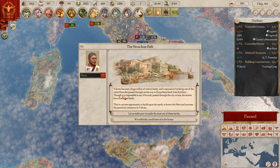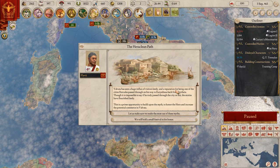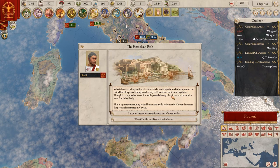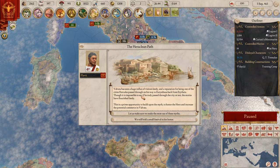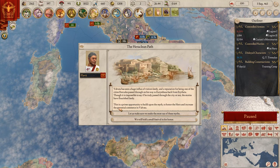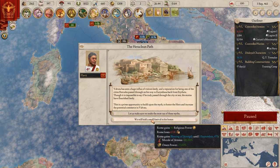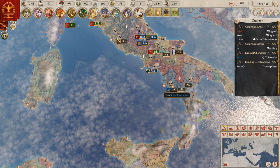A city called Fall of Hat has seen a huge influx of visitors lately, with a reputation for being one of the cities Hercules passed through on his way to Irreleucium. It is impossible to say if he truly passed through or not, but the stories have flourished lately. This is a prime opportunity to build upon a myth to honor a hero - I like having more local bonuses so let's make the most of it.